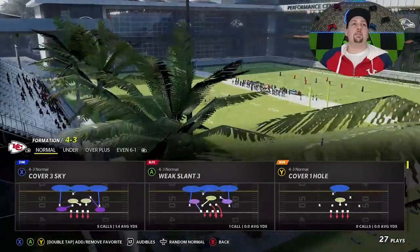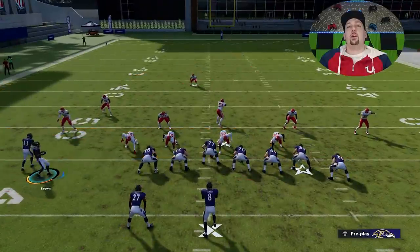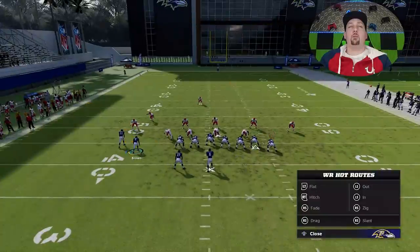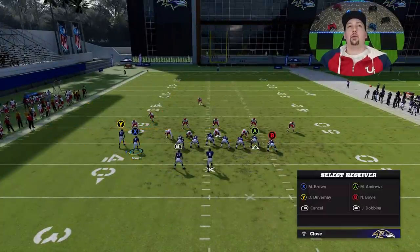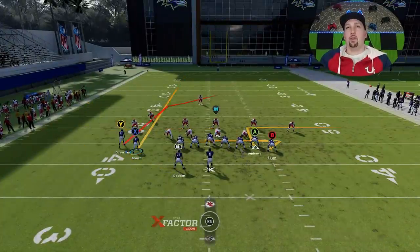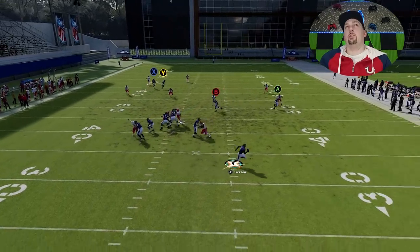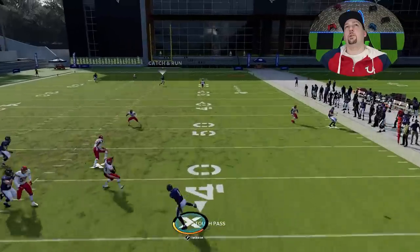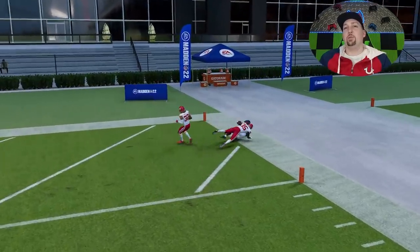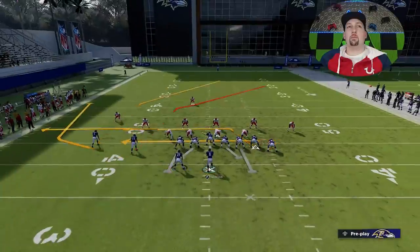Cover 3 has a slightly different setup. We're going to make that same motion, but this time we're going to highlight the Y route instead of the X route. We're going to put the X route on a streak and hit a different crossing pattern. The A route pretty much has to be on a five-route out, but that's it. The Y route is going to be the home run play. As long as I get a good enough throw — I should have bullet-passed that instead of lobbed it — but you can see how that play really gets over the top.